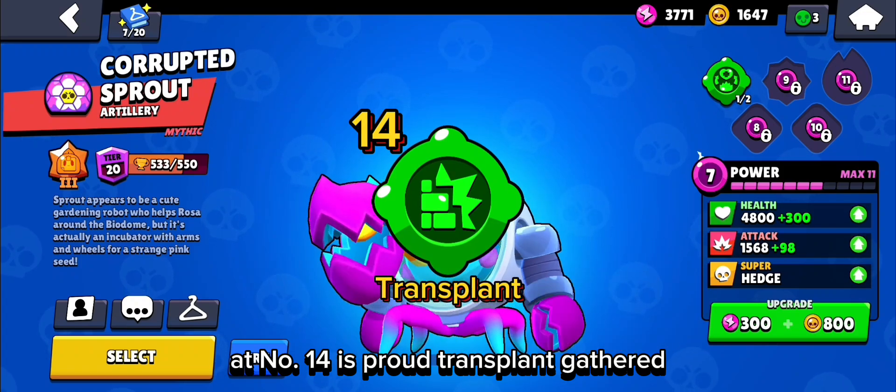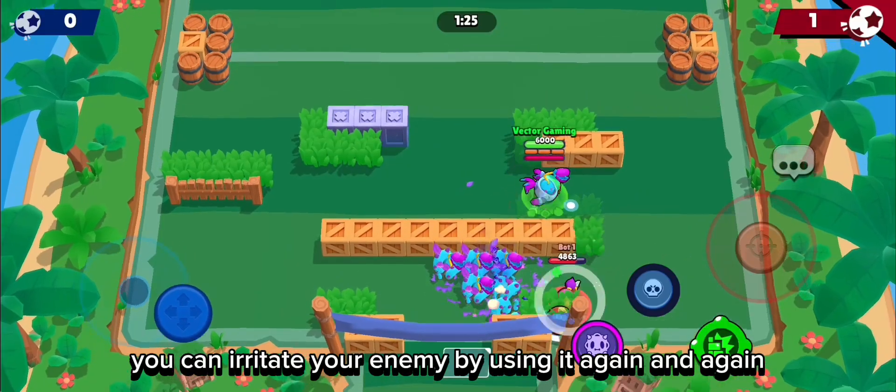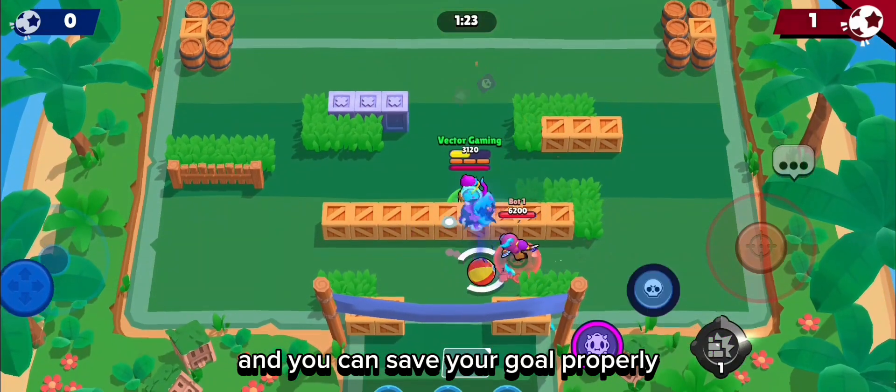At number 14 is Sprout's Transplant Gadget. It is very good in Brawl Ball. You can irritate your enemy by using it again and again, and you can save your base perfectly.